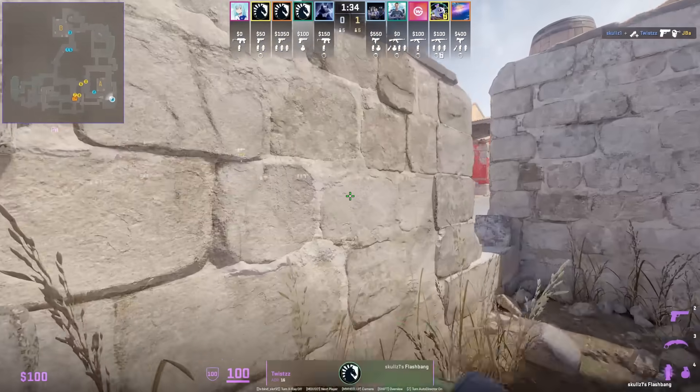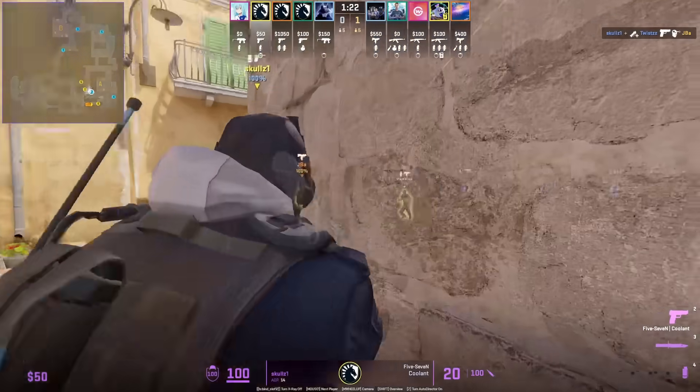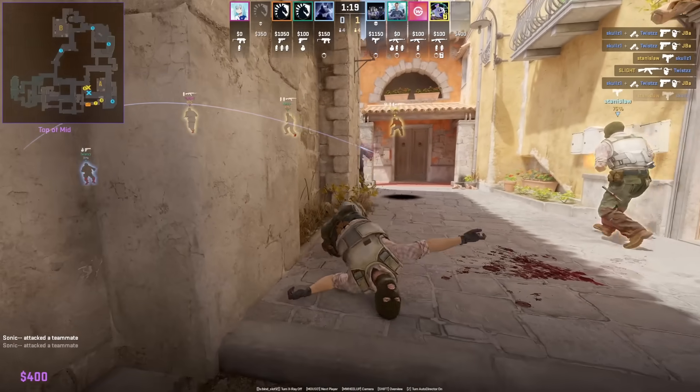If you want to flash mid from pit, use this lineup from Twist. Just put your crosshair on this part of the flower, left click throw, and then you'll see Skulls get one frag before being traded — and that T was super blind.